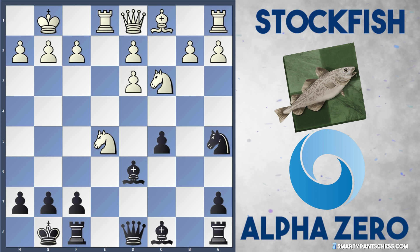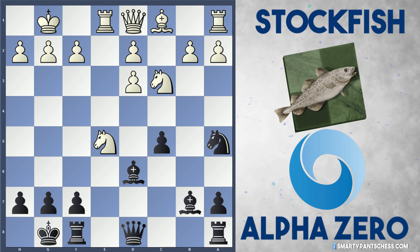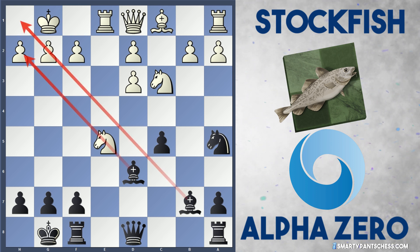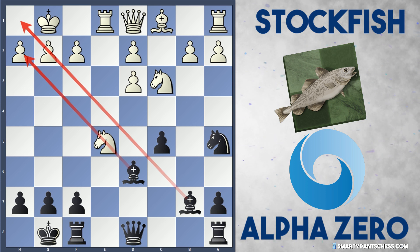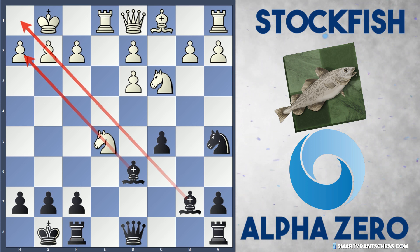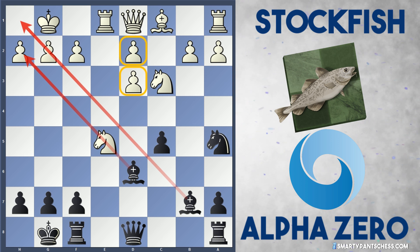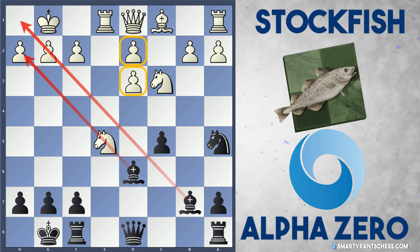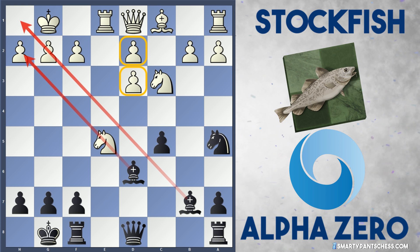Stockfish develops with Nc3, and Bb7 from AlphaZero — AlphaZero now has these two raking bishops attacking the kingside. White has to be very careful because Black could build up an easy attack with ideas like Qh4. White is also in a very unusual position because the two pawns on d2 and d3 aren't very strong and are susceptible to attack as well.